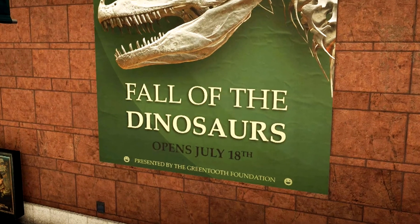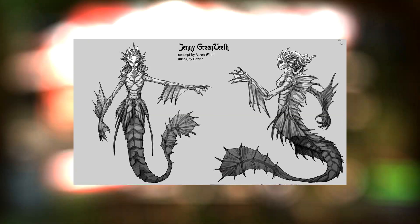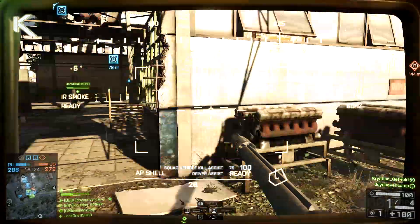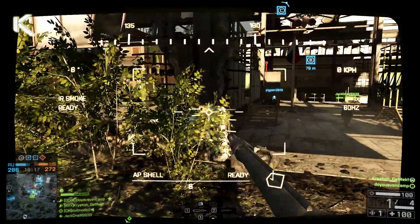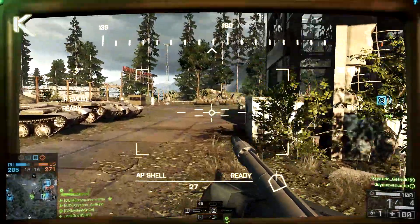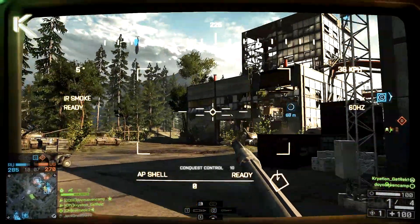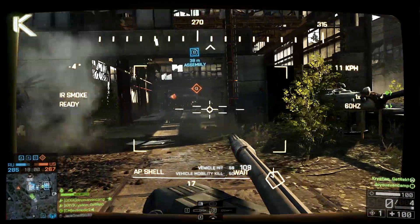On the same poster that says July 18th, we see at the bottom it says 'Presented by the Green Tooth Foundation.' After doing some research we found that this could stand for one of two things — either leading towards the Titanoboa or leading towards a potential dino mode in a future DLC. The first connection is something called Jenny Greenteeth: a hag who lurks in a lake and drags children down. What's interesting about Jenny Greenteeth is her appearance — she is commonly described as a green reptilian serpent creature with a humanoid upper body who lurks in a lake. That is very similar to Criation's idea about the Titanoboa lurking inside the lake on Sunken Dragon.